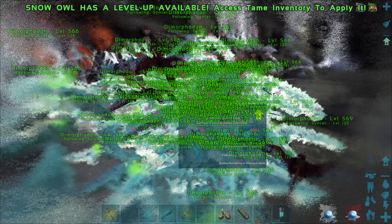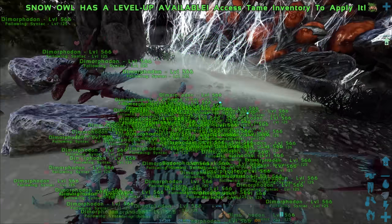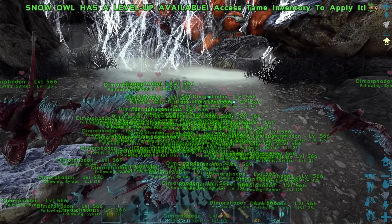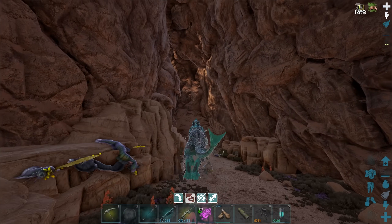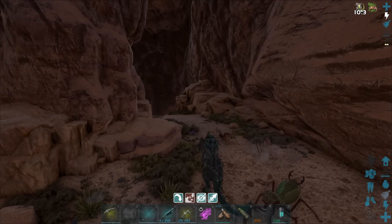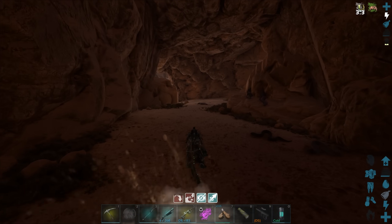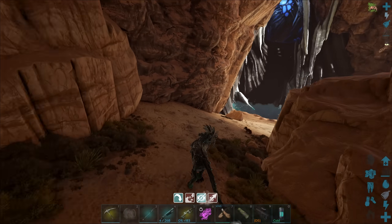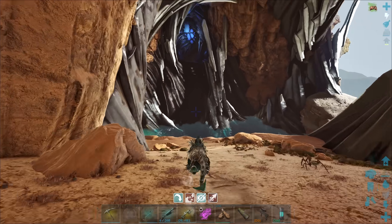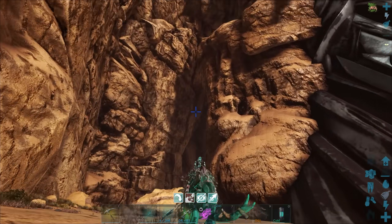I think it's probably time we head to Extinction and fight the Desert Titan, after I get the rest of these guys healed up. All we gotta do is get through this cave - that should be pretty easy. Oh my god, there are so many things in the entrance of this cave. This first bit is way too intense. Let me try and get up there - that's kind of a shortcut, but it's probably best to just keep on this path.